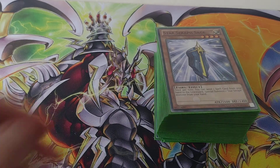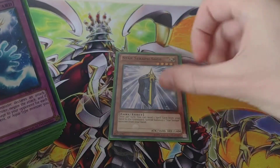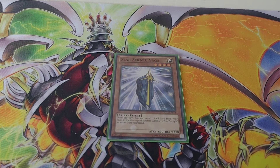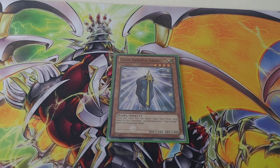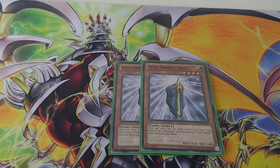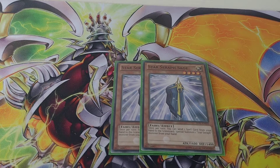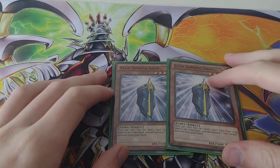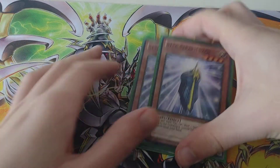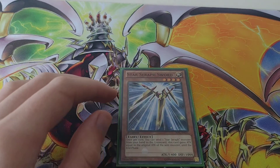I'll just move the extra deck off to the side. So let's start — I've got two Star Seraph Sage. It's a really good effect. It says like you can send one spell card from your hand to the graveyard, especially if you summon one Star Seraph monster from your hand. That's what I run two of these for. So that's it for those two.